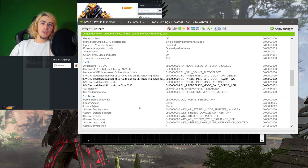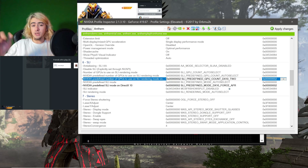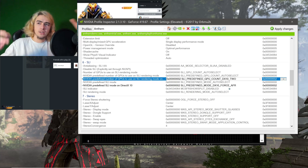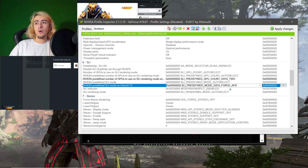We're then going to scroll down to the SLI section on 'NVIDIA Predefined Number of GPUs to Use on SLI Rendering Mode.' Under DirectX 10, we're going to switch that to GPU count — DirectX 10: 2 if you have two cards, 3 if you have three cards, 4 if you have four. Besides that, we're just going to use SLI Predefined Mode: DirectX 10 Force AFR.